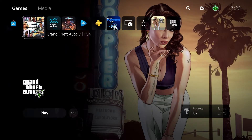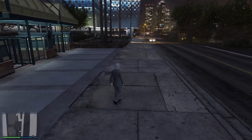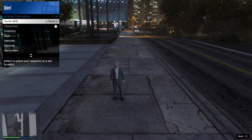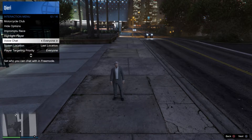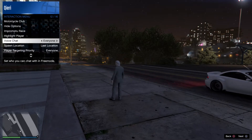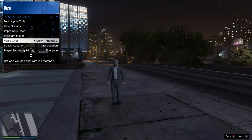Let's just say that we are playing GTA 5. What you can basically do is go to the interaction menu on PlayStation 5 — keep holding — and then you can go to the players over here. Voice chat, like you see. Make sure if you want to talk to everybody that is in your session, make sure it's on 'Everyone.' Or if you want to only talk to your crew, friends, or crew and friends, you can switch that around here.